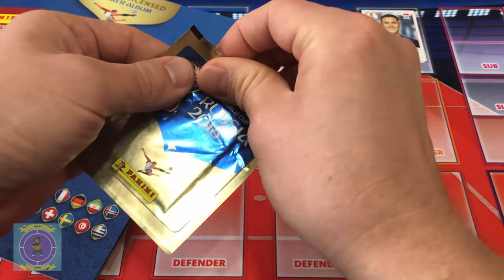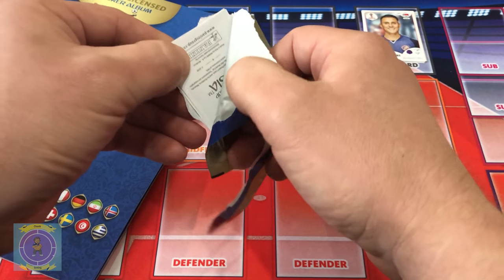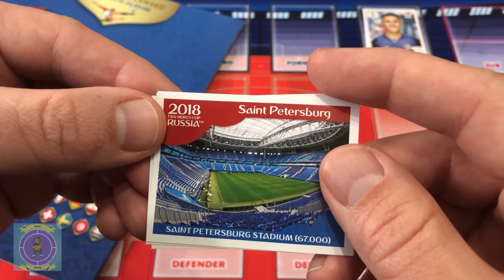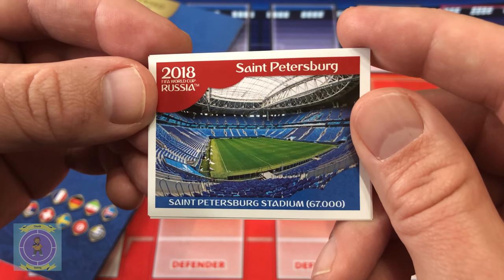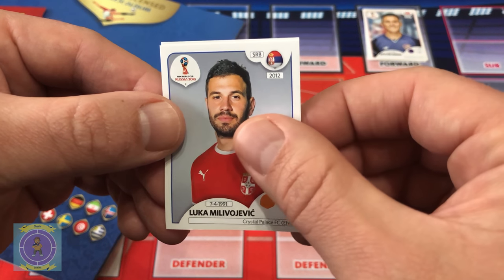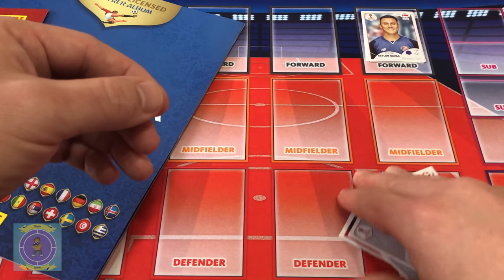Let's move across to pack number two. We want to tear the packs, just not the stickers. Right, we're in. First card is a stadium card - Saint Petersburg, holds 67,000. That's amazing, the first stadium card we've got! And the last one in this pack - another England player, that's two now. We got Gary Cahill!